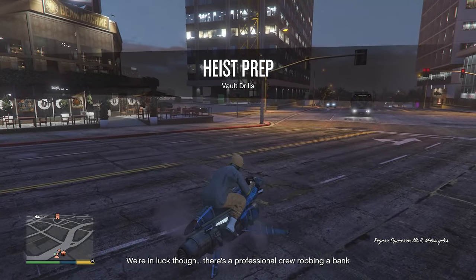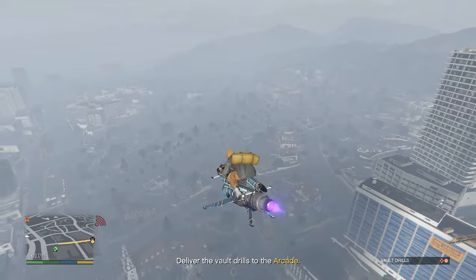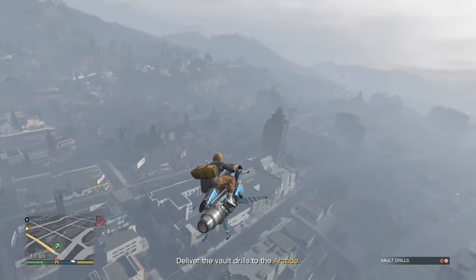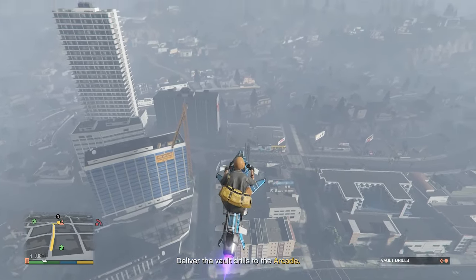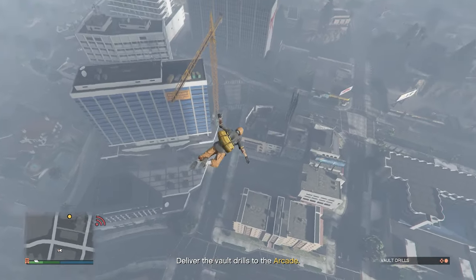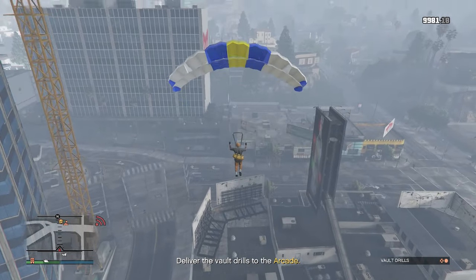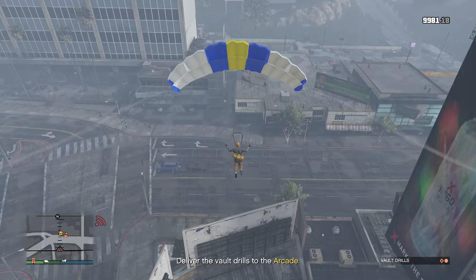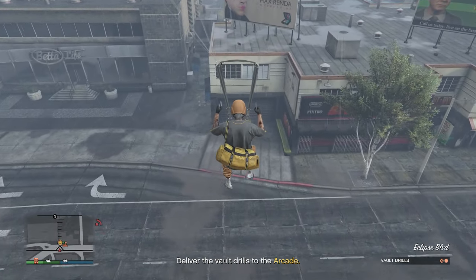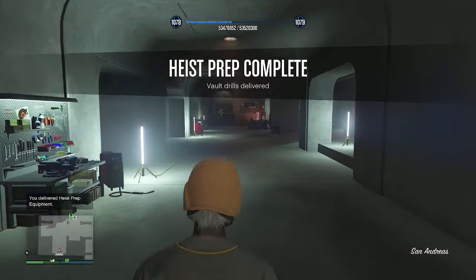When you're on the second duffel bag heading to your arcade, use an oppressor mark 2 or helicopter — both give you a parachute. Fly high above the arcade, jump off, pull your parachute, guide yourself to the yellow circle, and hold both bumpers at the same time to slow your character. Try to hit the yellow circle before landing to trigger the delivery animation.